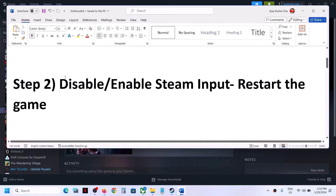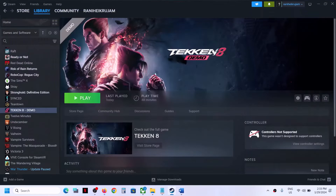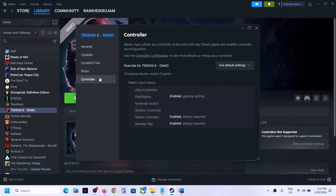The next step is to disable the Steam input. For this, if the game is open, close the game, then make a right click on the game on Steam, then select Properties. Now go to the Controller tab and over here you will see the option which says 'Disable Steam Input'. You can select this and now you can launch the game and then check.